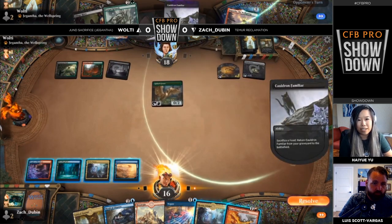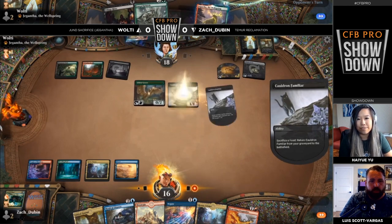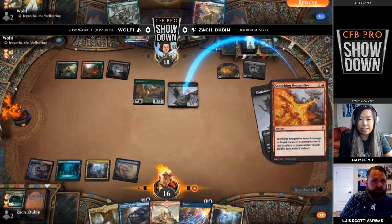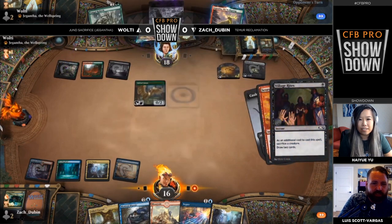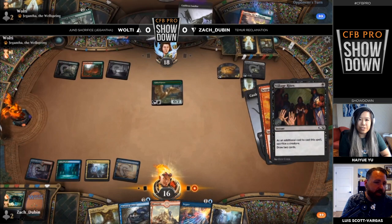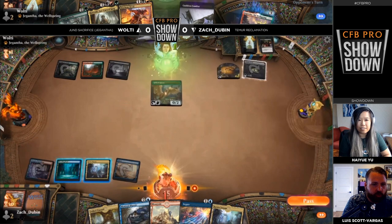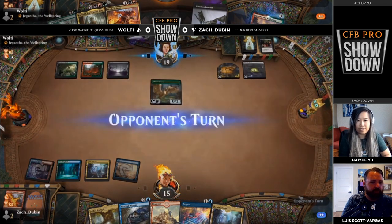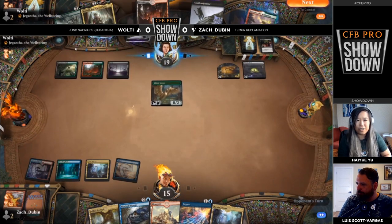Maybe Wolty is going to be able to make up for some of this card disadvantage. It's going to work out really nicely because Zach is going to try to exile the cat while the oven's tapped, and Village Rites just dunks on that play. I think it's still probably worth negating, though I understand that Zach's afraid of a Trail of Crumbs. That exchange was extremely favorable for Wolty — they might just resolve a Korvold and end the game.